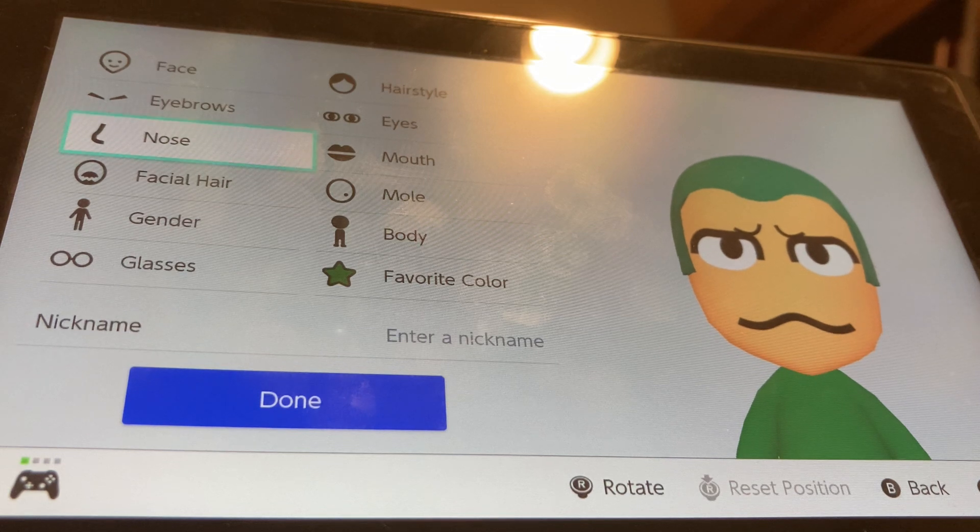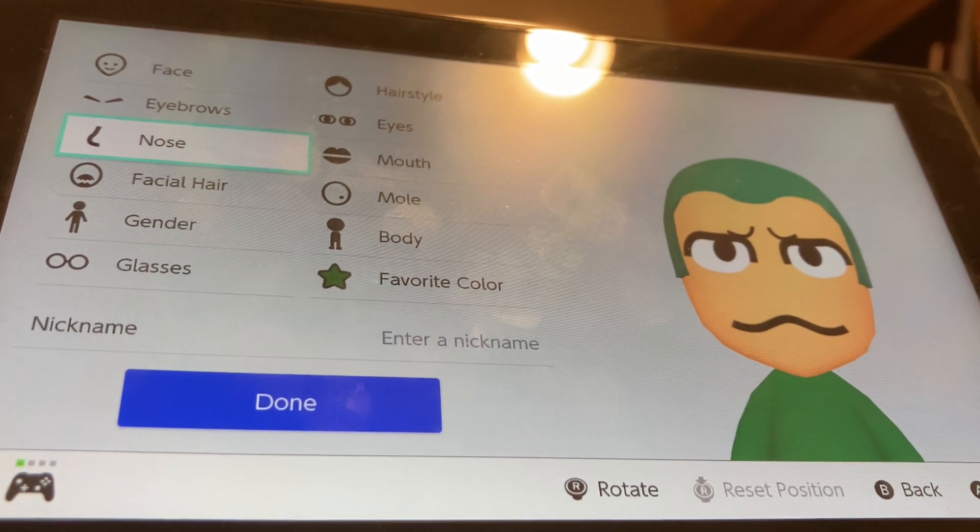And that's the modern version. So yeah, that's how you make a Mii of Zitz from Battletoads. I hope you enjoyed. Make sure to like and subscribe for more, and I'll see you in the next video. Goodbye.